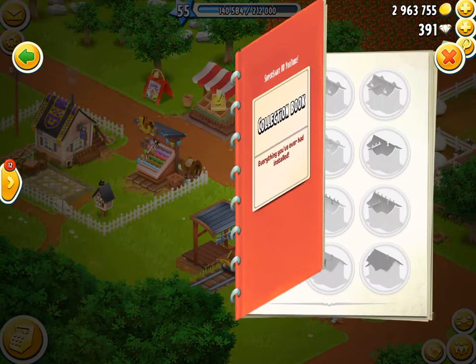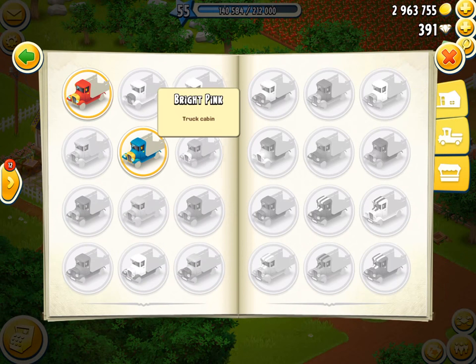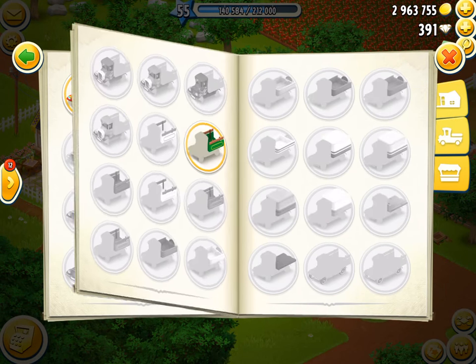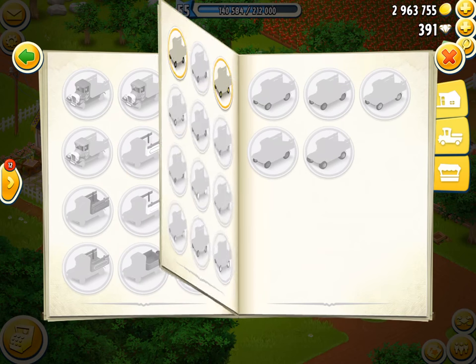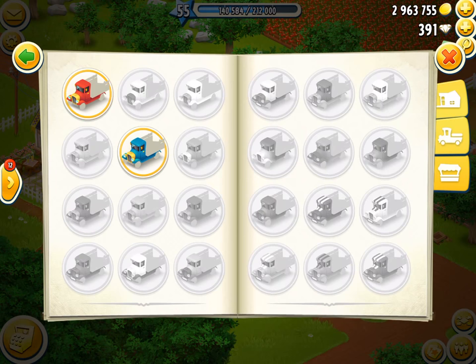as you can see in the collection book, if we come over here to the truck, there's a whole heap of cabs, and then you've got all these different types of trailers, and at the back you've got all these different types of wheels. If you mix and match them, which you can, there are a total of 9,876 combinations of trucks you can make. That is a lot.